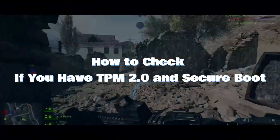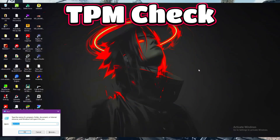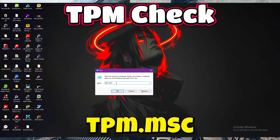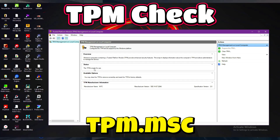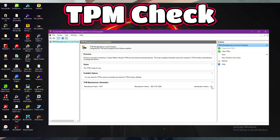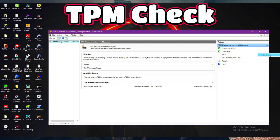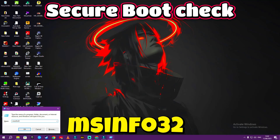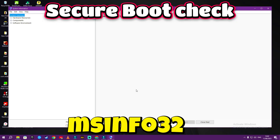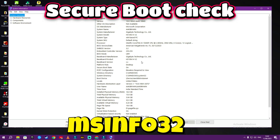So how do you check and enable them? To check TPM 2.0: press Windows key plus R, type tpm.msc and hit enter. If it says 'TPM is ready for use' and shows version 2.0, you are good. If it says 'not found,' it might just be off in your BIOS — not missing completely. To check Secure Boot: press Windows key plus R, type msinfo32 and hit enter. Look for Secure Boot state. On means you are fine; Off means it needs to be enabled in BIOS.